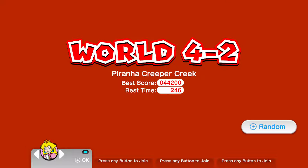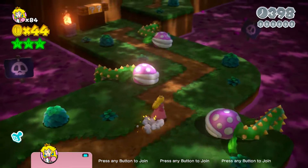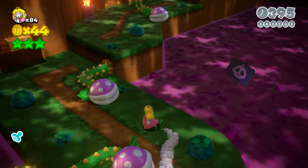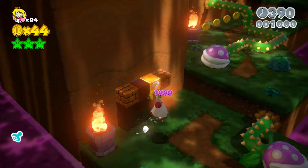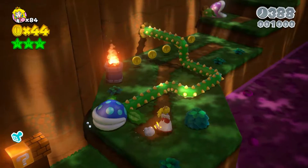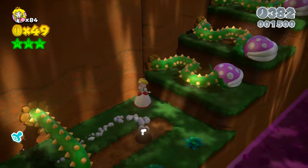What's going on guys, one-handed man here going with World 4-2, Piranha Creeper Creek — that's a tongue twister. I suggest we go with Peach on this one. I usually like to go with a random character, but this time let's go with Peach.